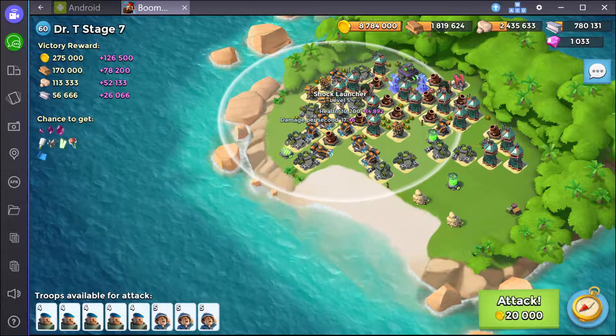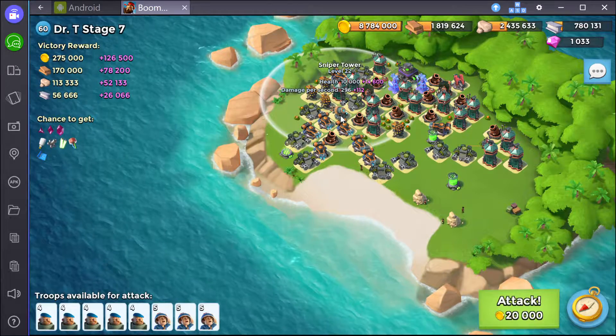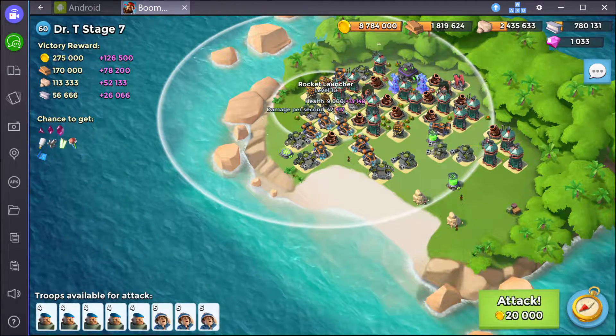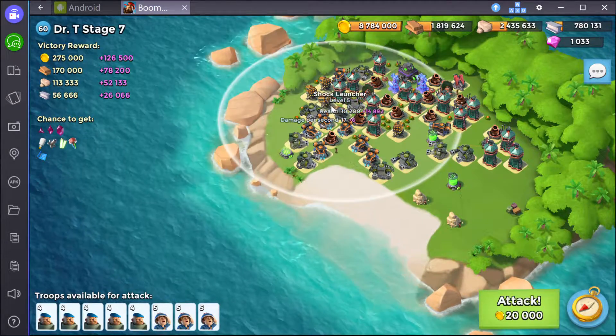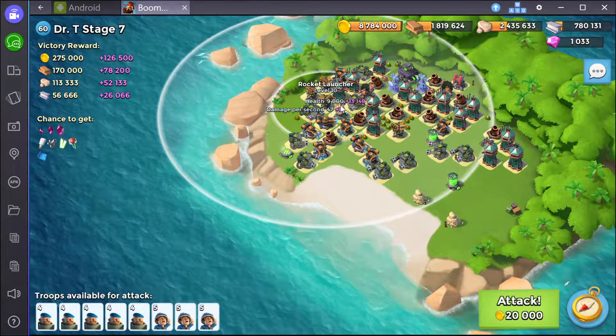I'm going to try and take out this cluster right here. They've got a lot of health — that's like 28,000 on that sniper tower, so I'm probably not going to take that out. I need to take out the shock launcher and the rocket launcher for sure though, so I'm going to damage these guys right here with barrage and artillery.